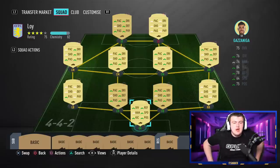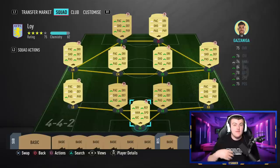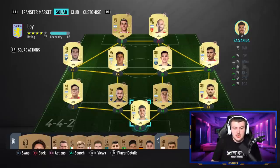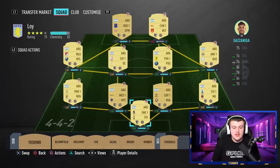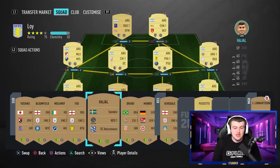Loyalty is the easiest and only way, apart from having a manager, to get plus one chemistry on your player. If you have loyalty on a player you get an extra point of chemistry, whether it be for an SBC or a squad - both get plus one chemistry. You'll see there's a little shield at the bottom of the player card. If the shield is green, they've got loyalty, as you can see with these bronze players here. If the manager icon is also green, you have a manager link as well.